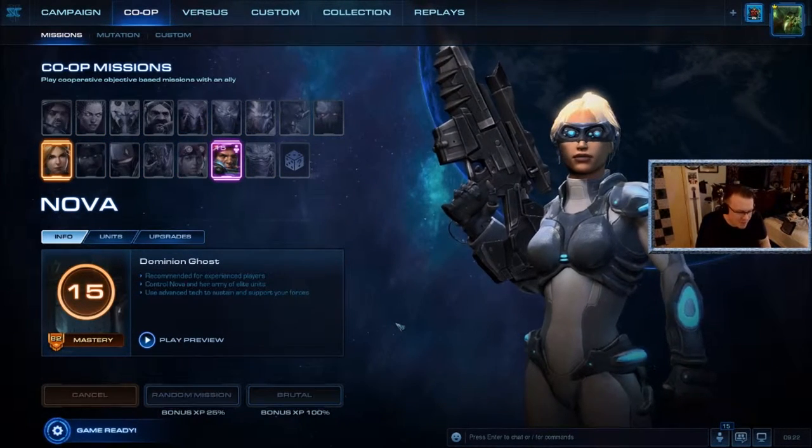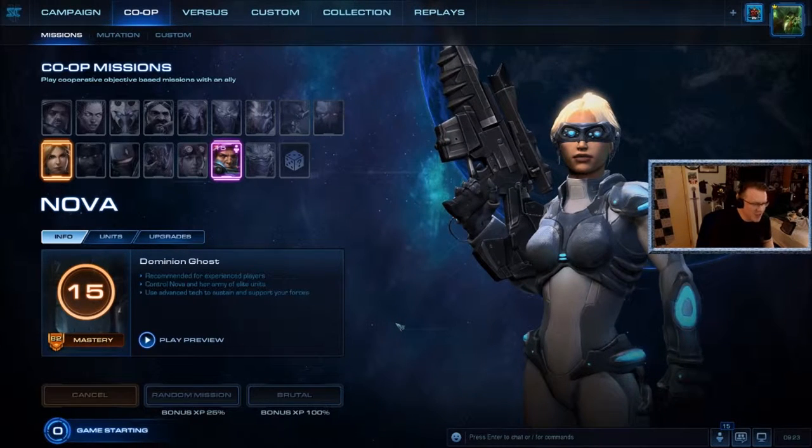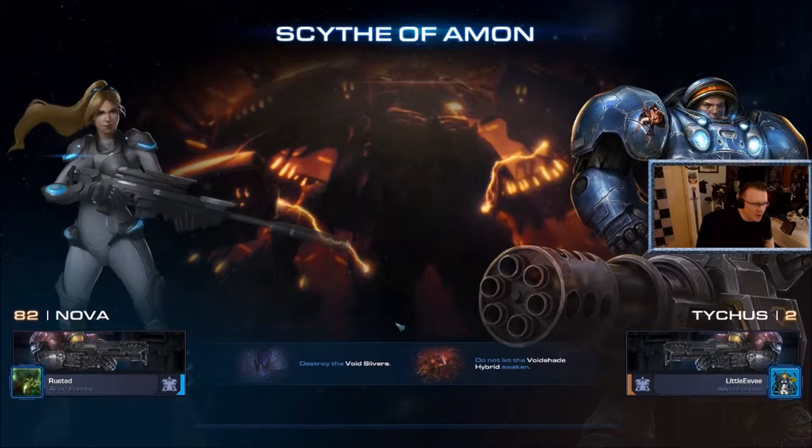Are we ready to see where we're going? We're going to Temple Surpass, I'm betting — because that would honestly suck and be terrible. Nova and Tychus together have like no units to put on the field, so it's really a toss-up what we get. And yes, that's terrible. We shall attempt it anyway. We're not doing the bonus objective unless we're really confident — holy crap that's bad.